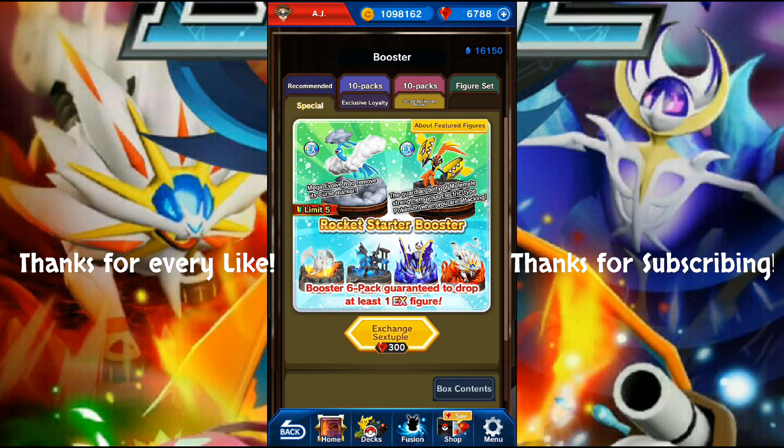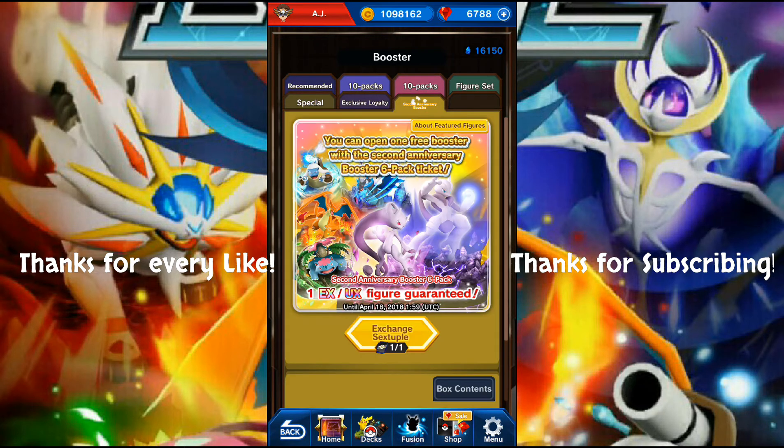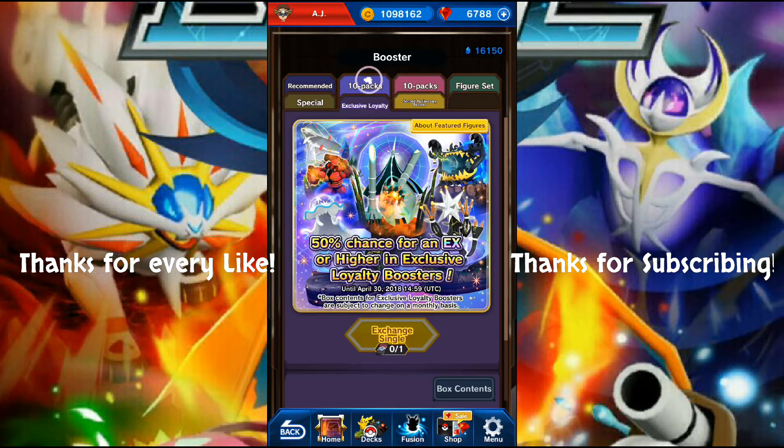As you can see, you have a limit of five sextuple boosters right now which come with an array of different EX Pokemon - mainly new, but as a throwback we also have Reshiram and Zekrom since they fuse with Kyurem. We also have the second anniversary booster which comes free just for logging in during this event, where you get a six pack with at least one EX Pokemon, maybe even a UX.